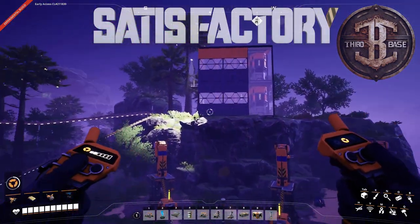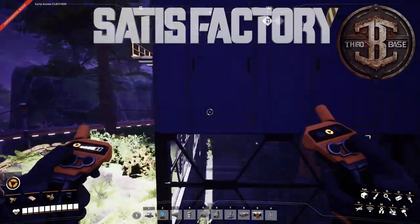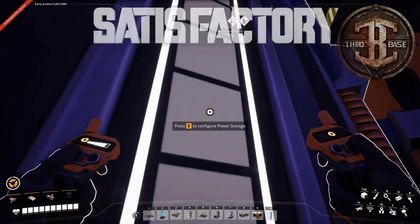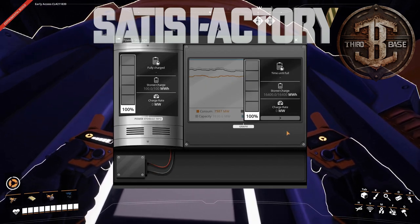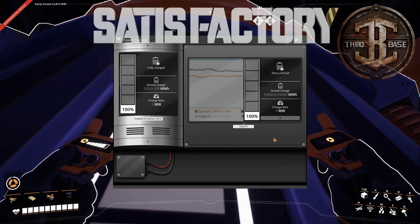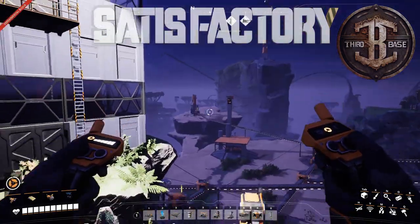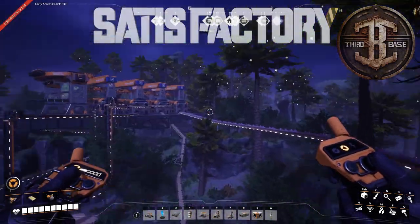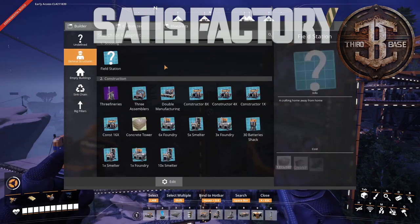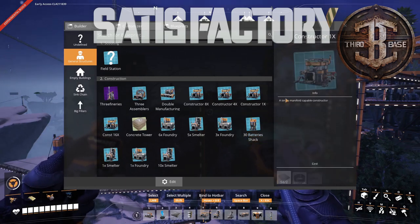Another thing I did was I made a storage building that's just full of energy storage units — great fun. These are all full. I've got 16.4 gigawatt hours of storage. Each building does... I think it's 400 megawatt hours — actually, let me check my blueprint. Thirty battery shack: 3 gigawatt hours. So each one does 3 gigawatt hours of power storage. I can't build one right now because it uses so much wire and other stuff.